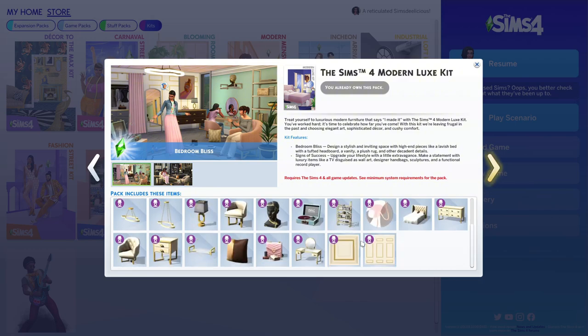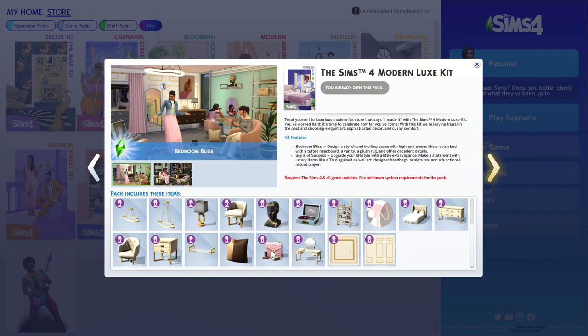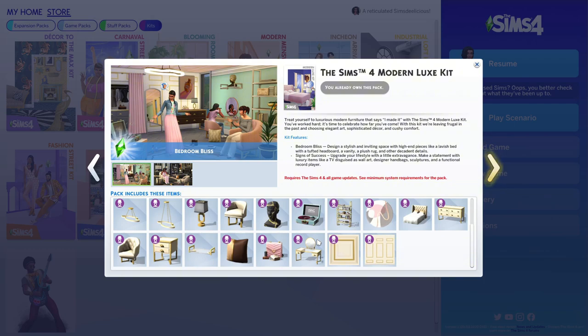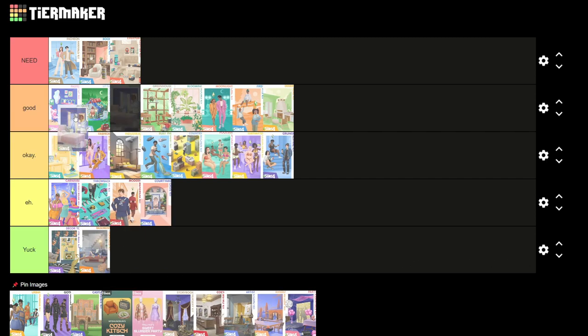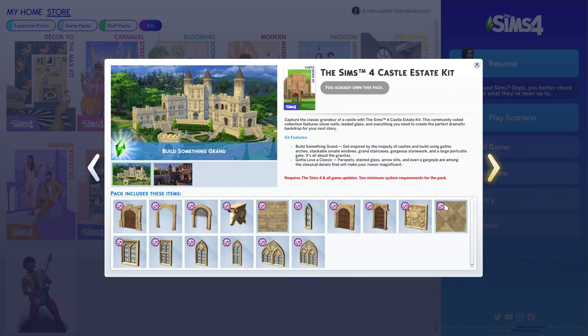Next is the Modern Luxe Kit. I don't really build fancy or luxurious houses, but I use the purse a lot as entry clutter. I also love the two chairs, the shelf, pillows, record player, vanity — my favorite vanity in the game — the lights, mirror, frame TV, plant, and curtains. I basically named everything in this kit. I'd rate it pretty good, probably third place in good, since I use the mirror especially so many times.